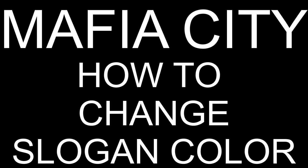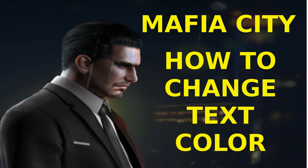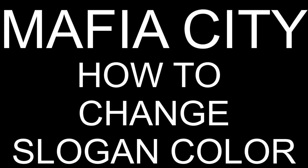A few years ago I had made a video on how to change the font color of your clan announcements. However, recently I found out that you can do the same for your slogan as well with a slightly different technique. So in this video I'm going to be explaining how you can change the color of your slogan and also change the font style. So let's get started.